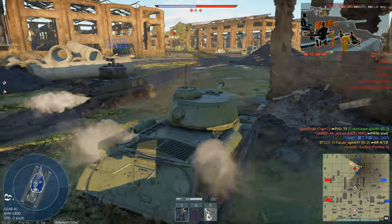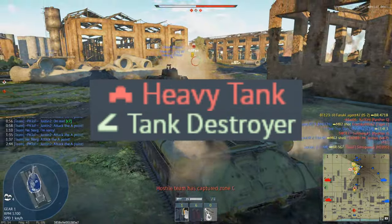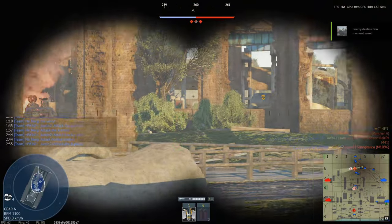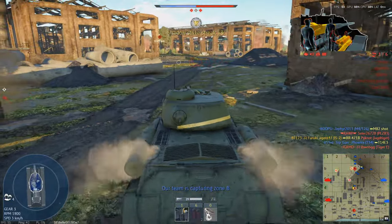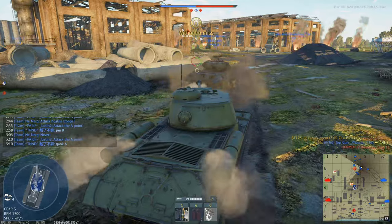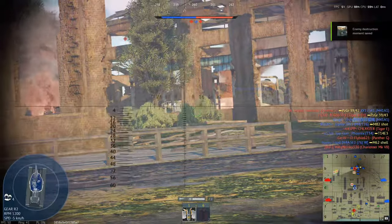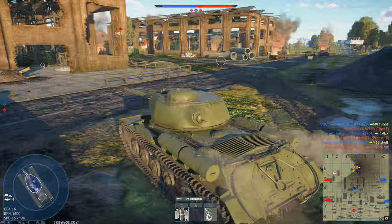Sixth tip: lineups. For your lineups, I recommend using one light or medium vehicle, one heavy vehicle or tank destroyer, one anti-air, and one plane. Use a light or medium vehicle for flanking or rushing to the point and capturing it. Use a heavy vehicle to take on enemies from the front, or use a tank destroyer to snipe enemies from far away. Use anti-air to destroy planes from the sky — your teammates will be thankful for that. Have one plane so you can deliver some close air support, even though if you are focusing on researching only the ground tech tree, just use tanks.